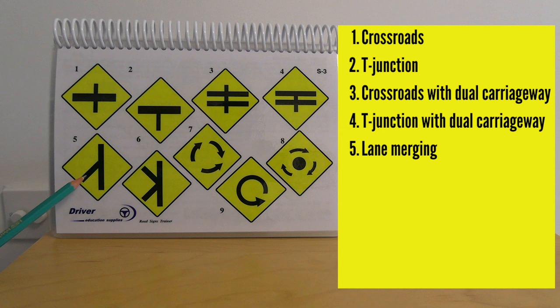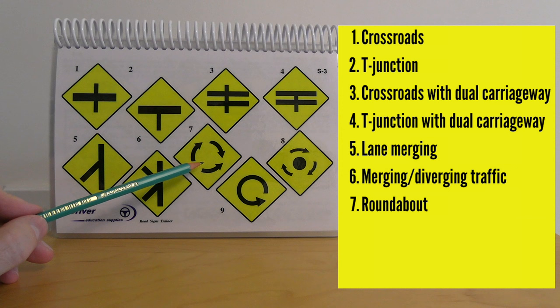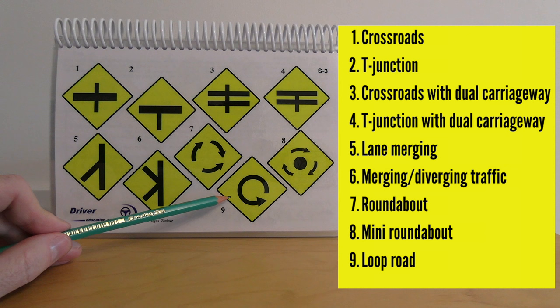Number five is merging traffic — traffic will be merging from the left. Number six is merging and diverging traffic — you'll have merging traffic followed almost immediately by a road diverging off to the left. Number seven is a normal regular roundabout. Number eight is a mini roundabout. Number nine is a loop road — these are found on flyovers at busier, more complex junctions around motorways, like a long gradual circular road.